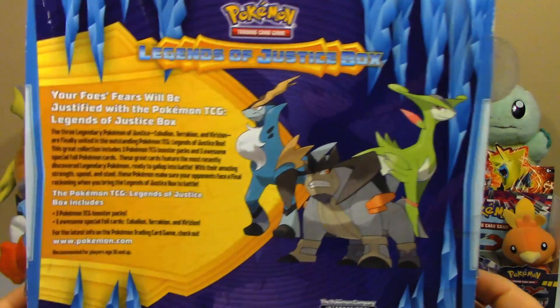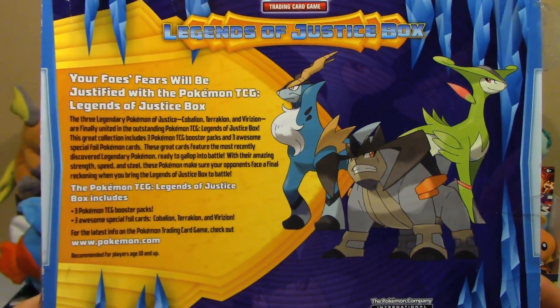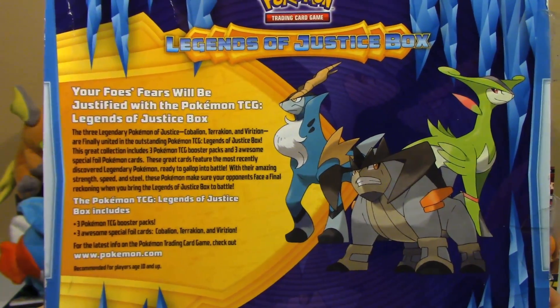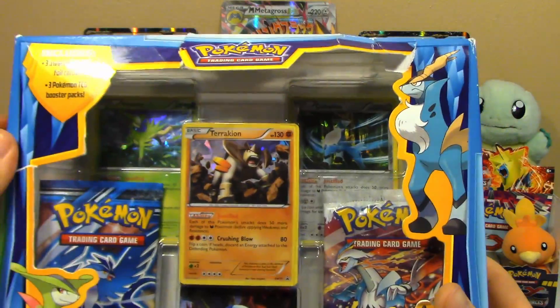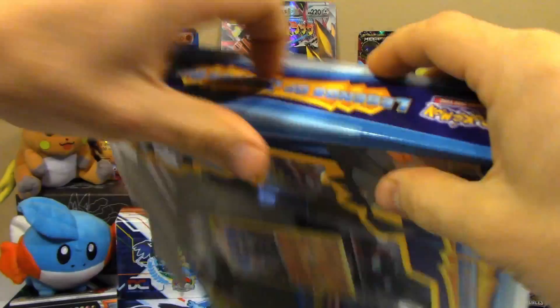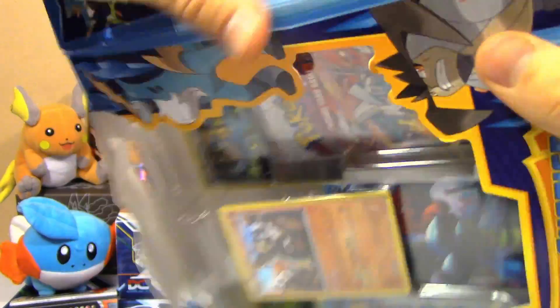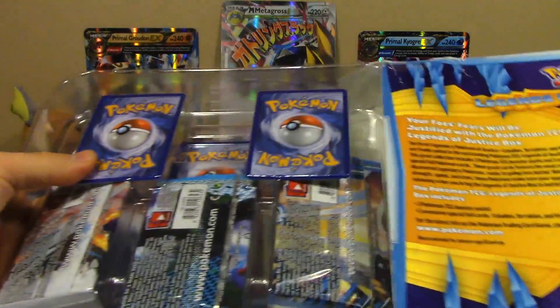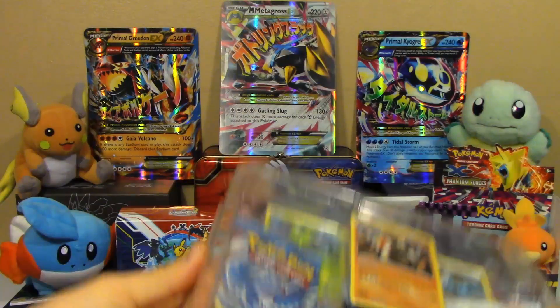Take a look at the back here. This is a Legends of Justice box. Your foes' fears will be justified with the Pokemon TCG Legends of Justice box. What's interesting is the promos in here are still legal — they're Black and White promos number 70, 71, and 72. So if dark Pokemon really come back with a powerful support system, these are going to be pretty good.